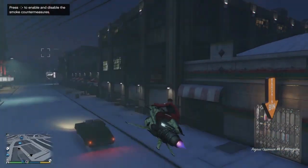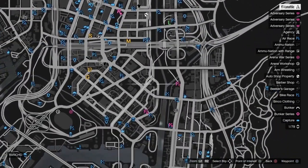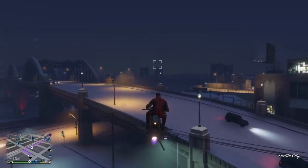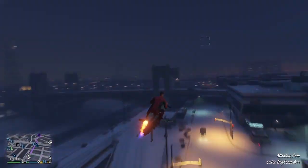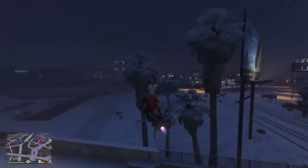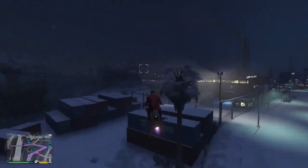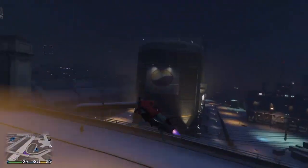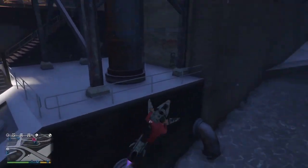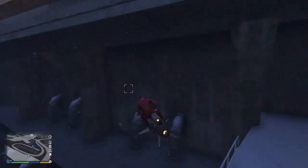A place with water — I usually just go right here to my marker because that's what I usually do and it works for me. You can go anywhere, but this is just what works for me. Once you're here, if you've got a car you can just park it and climb down, but if you're on an Oppressor like me, you just want to stop right about here.